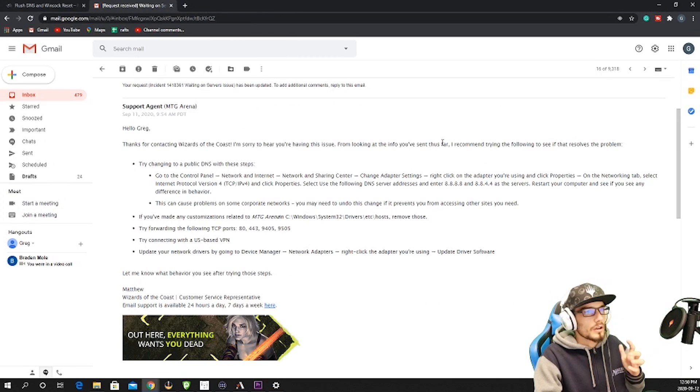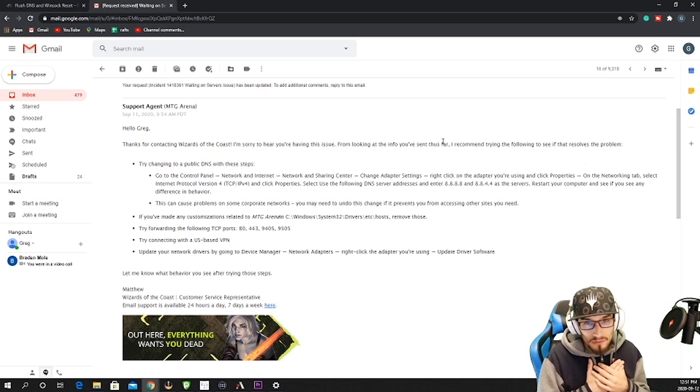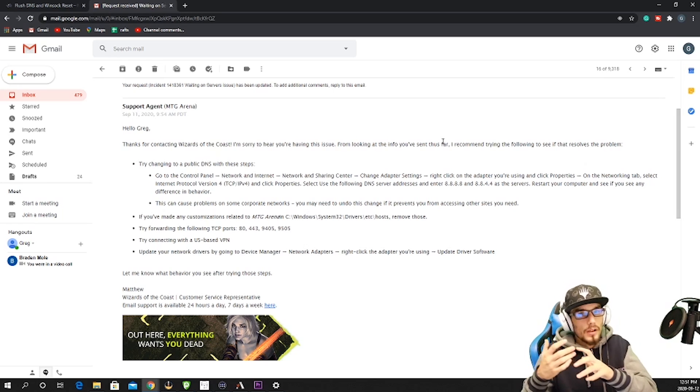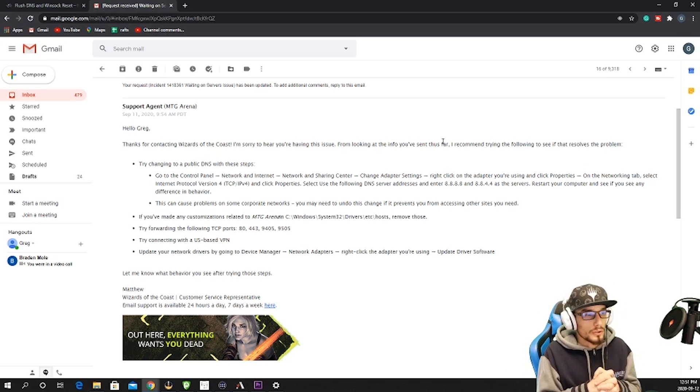What do we do next? We move on to changing to a public DNS. Because those previous steps didn't work, I reached out to Wizards and submitted a support ticket. They got back to me in probably six hours or less, which I found very refreshing. I outlined my problem, told them the steps I had already taken, and they responded: 'Thanks for contacting Wizards of the Coast — I'm sorry to hear you're having issues. Looking at the info you sent, I recommend trying the following.'